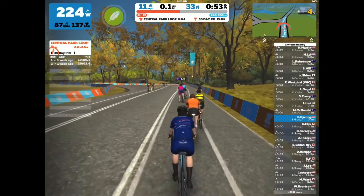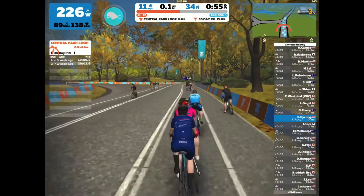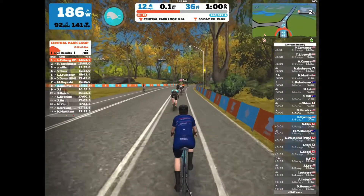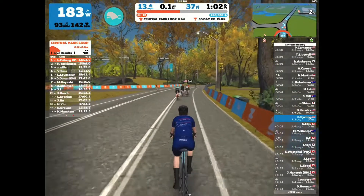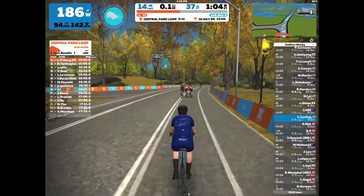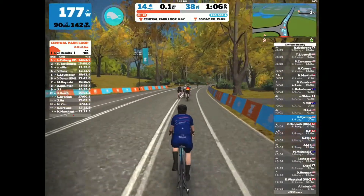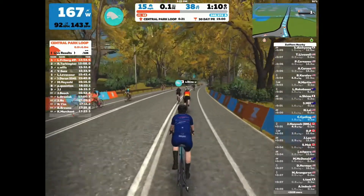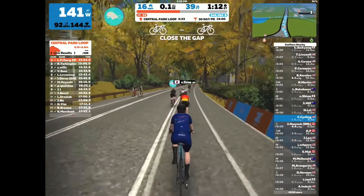I just went through the starting line and I'm beginning the park perimeter loop in Central Park. Zwift has eight worlds currently — I'm in New York City, which is one of them, but they also have Yorkshire, Richmond, Innsbruck, London, France, and Paris.